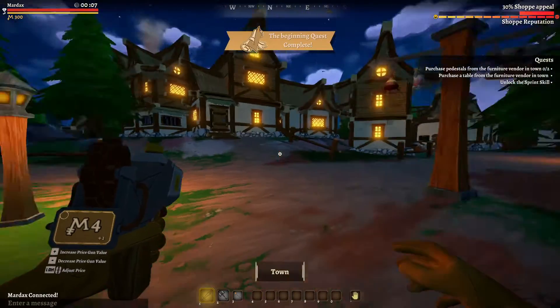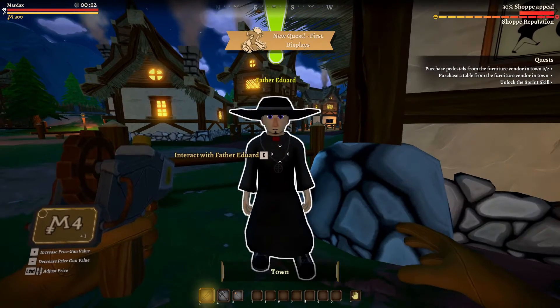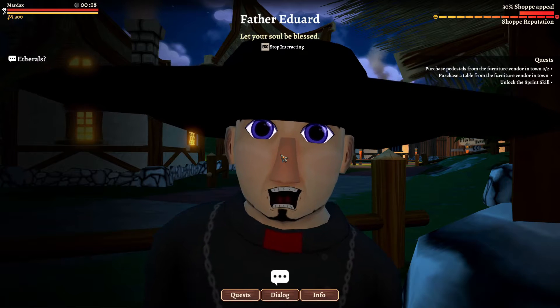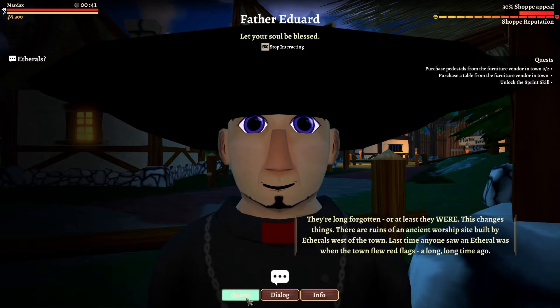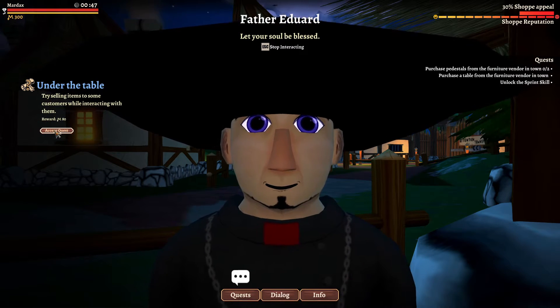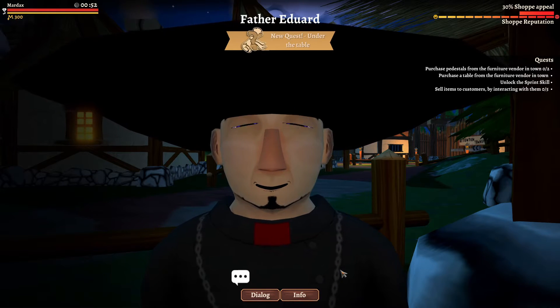Now we can talk with Father Eduardo. Hello Father Eduardo! Materials, okay. Quest — under the table by selling items to some customers while interacting with them. Okay, let's accept that quest.